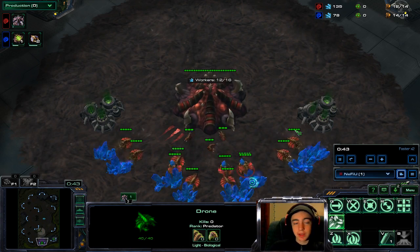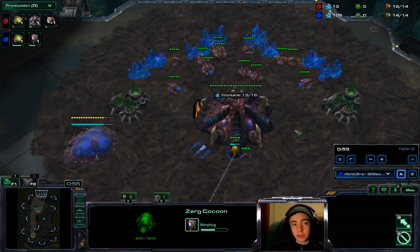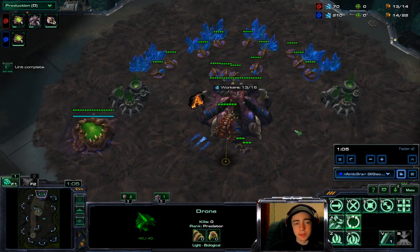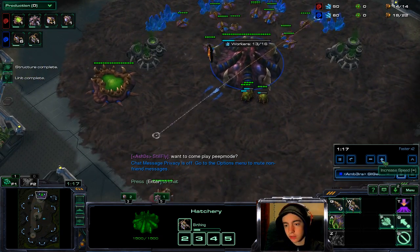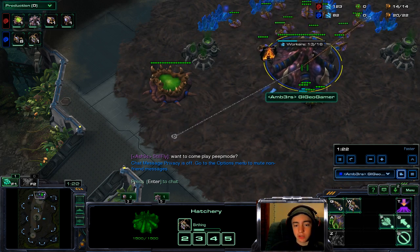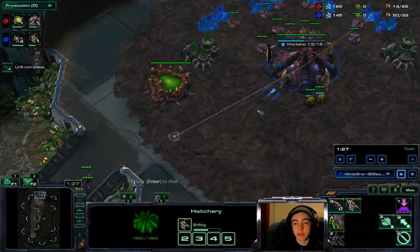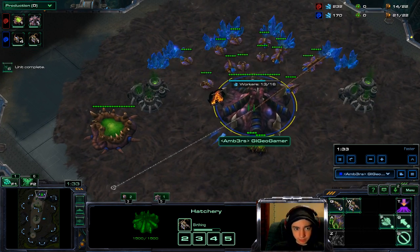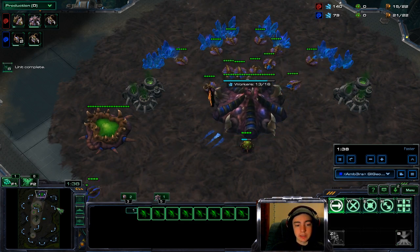The way I standardly play is hatch, gas, pool, but he's just droning up. I went pool first, got my overlord ready, the pool finishes, and I start getting out eight lings and a queen, queuing up queen production and spending all our minerals. Our lings are already moving across the map — we're a minute and a half into the game with a constant flow of lings.